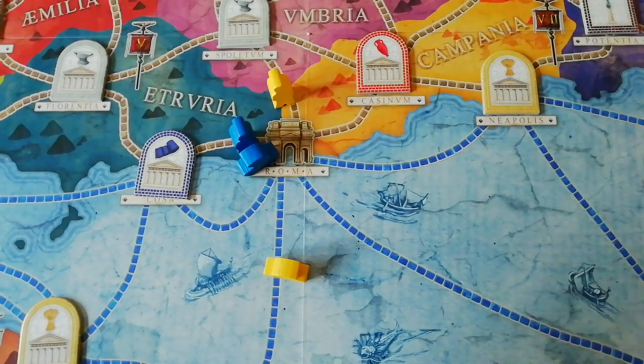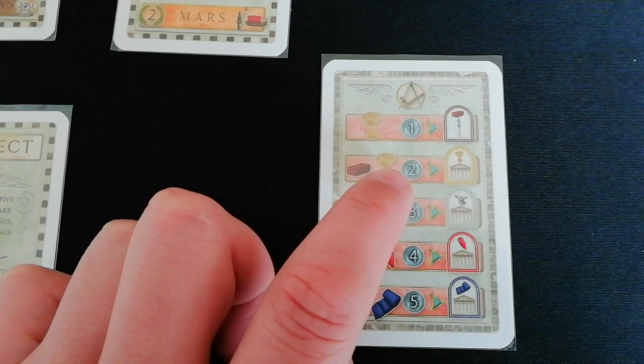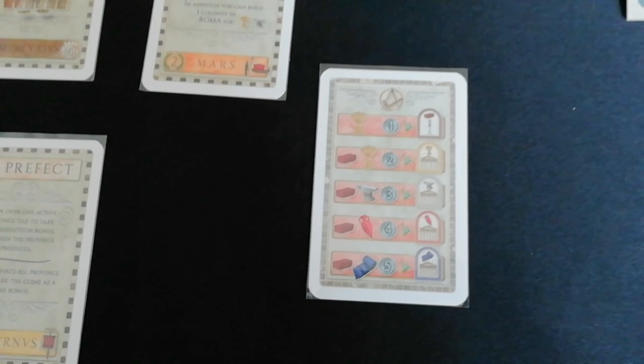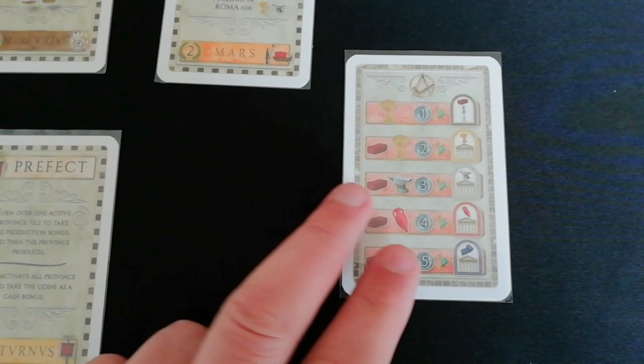I'm going to need the resources in order to build on those spots. The resources you need are depicted on this card. To build on a brick city I just need a food and a coin. To build on a food city I need a brick, a food, and two coins, and so on all the way up to cloth cities — the most lucrative — which cost a brick, a cloth, and five coins. Something very important: the first person to build in a city just pays this fee, but anyone else after that pays double, or triple if you're playing with more than two players. So getting into spots first is very, very important.